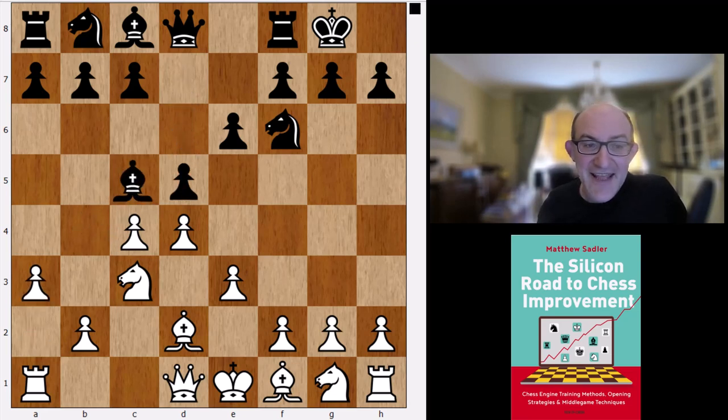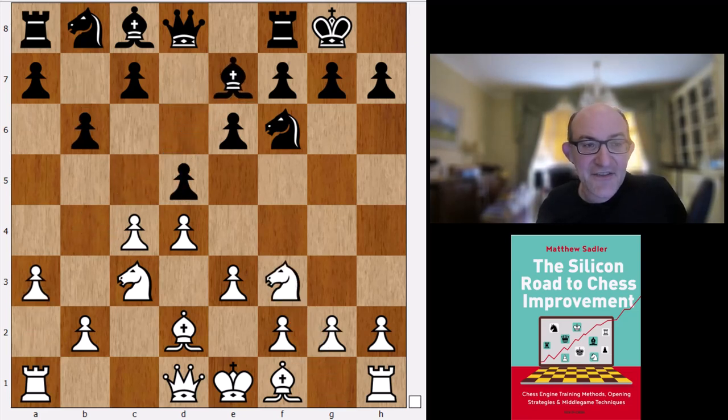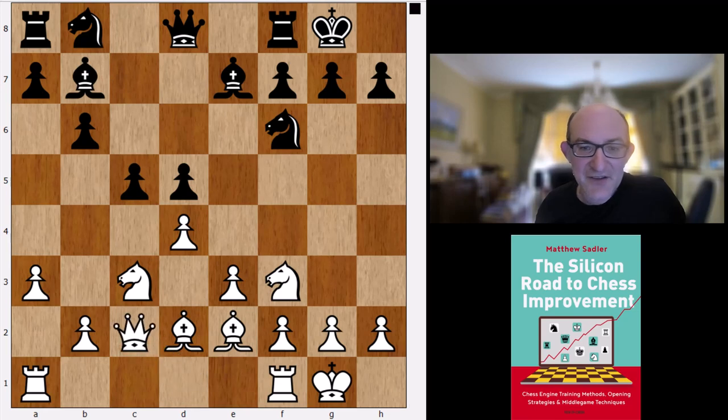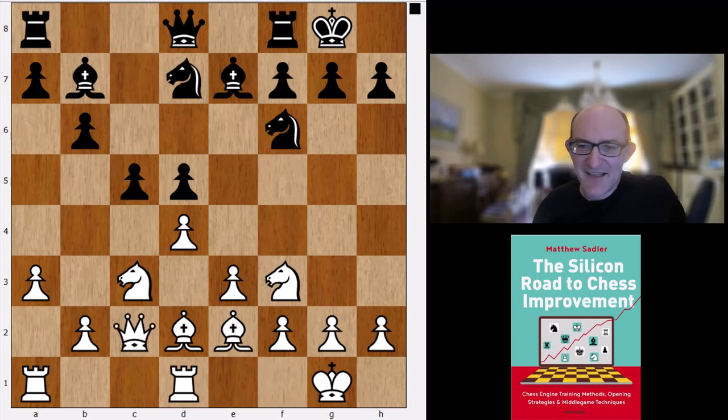Bd2 is what it wants. It's been played by strong players like Ding, but it doesn't really feel like it's going to be doing that much. The idea is d5, a3, Bb7, Nf3, b6, and we take take and go Be2, c5 castles, Bb7, Qc2, Nd7, Rd1. It's okay, but it's not absolutely amazing. This bishop coiled behind the pawn chain is not really doing that much. It looks fine for white, but I wouldn't really think this would be leading to an advantage.